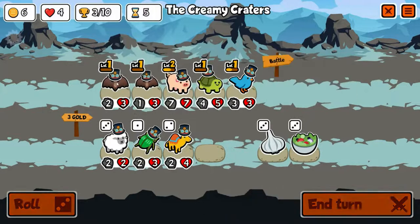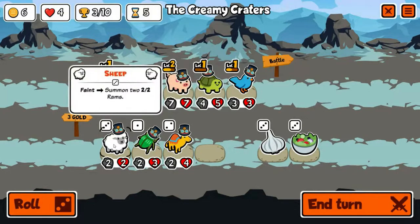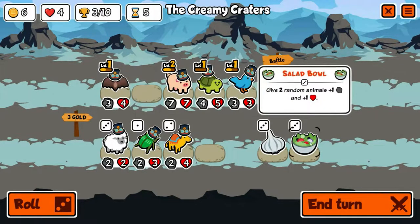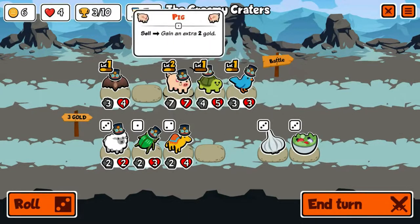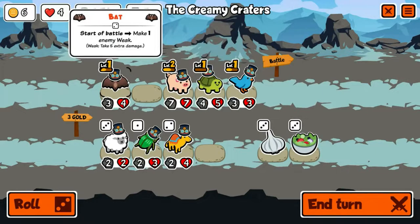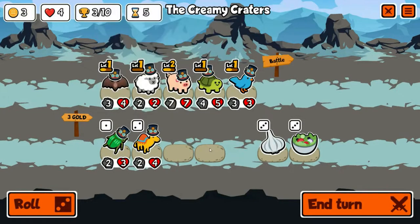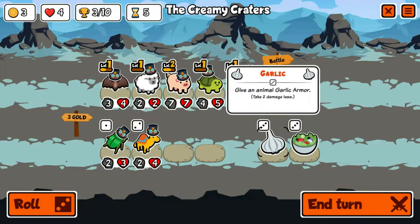We'll merge in the pigs and merge in the bats. We could also get the sheep to summon two rams — that might actually be smarter. There's also food buffs to consider. Salad bowl is kind of weak unless you have a rabbit. Garlic armor is always good but I don't want to put it on the pig because the pig's gonna get melon armor and you can only have one status effect at a time. We could put it on the bat. The sheep is ultimately more stats' worth of things that come out — we'll garlic armor the bat.